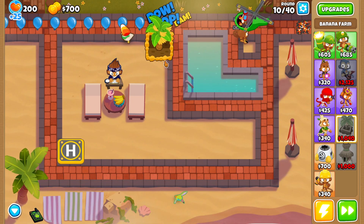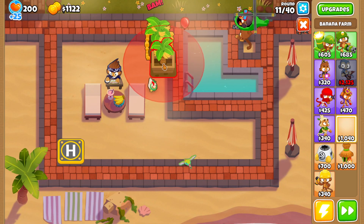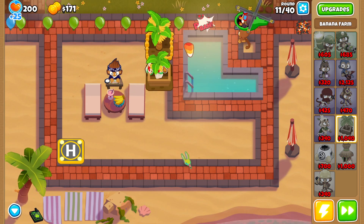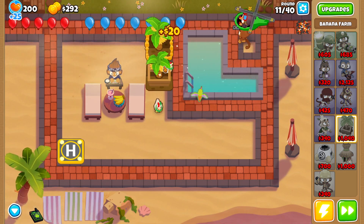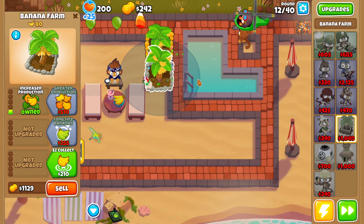From here, we will just be spamming 2-0-0 farms — it's basically what we do in boss events, and this time we're using it for an achievement instead, which is pretty cool. We'll also make this guy a 1-0-0.